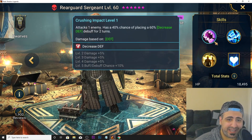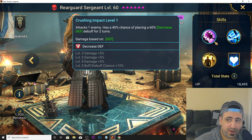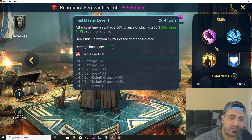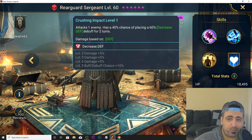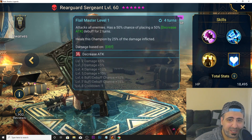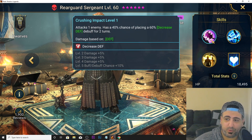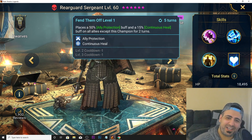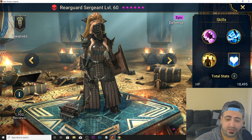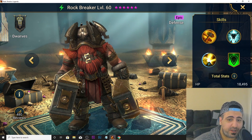Rear Guard Sergeant is basically the Tyrell of the dwarf faction. Her A1 places decreased defense. She has an AoE that places decreased attack, and she heals by 25% of damage inflicted. She also has ally protection and continuous heal. She is an S tier champion and one of the OG dwarves.